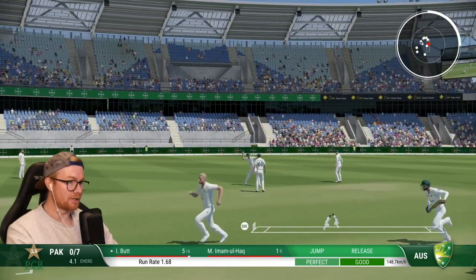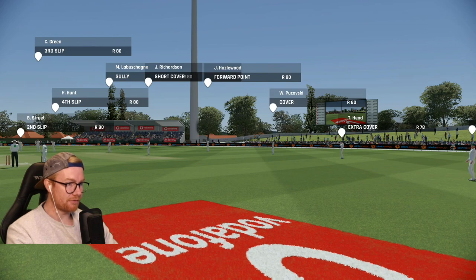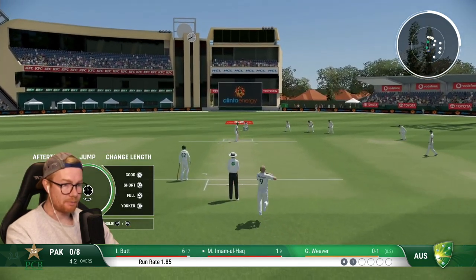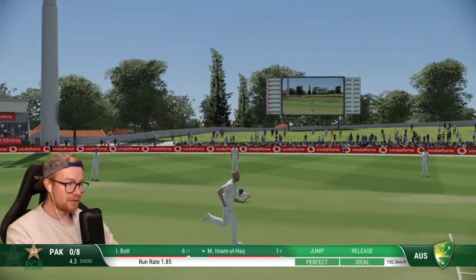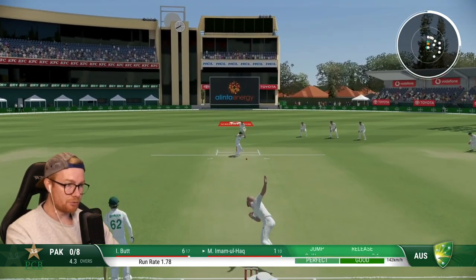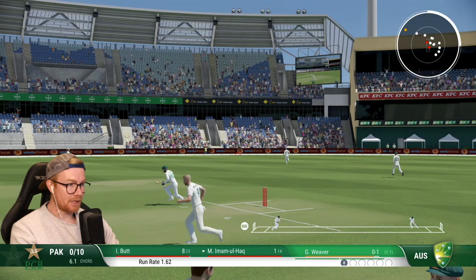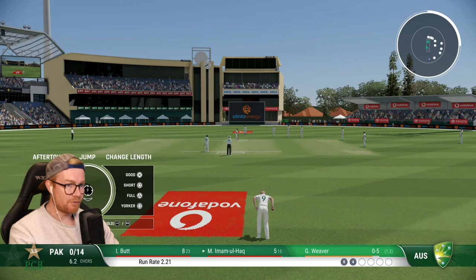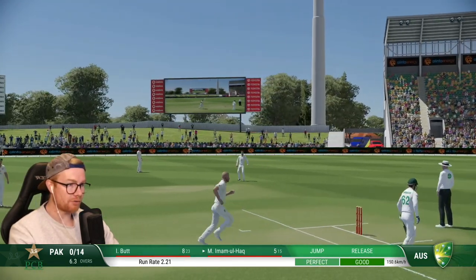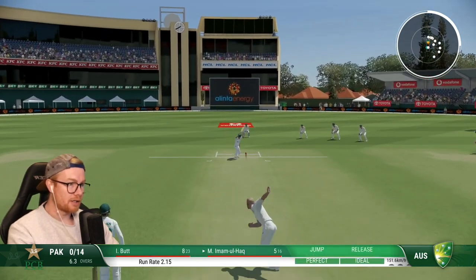Oh they're going for it - that's a run out! That is aggressive. Look at that field - it's pretty staggered but you've got five or six players right there and they take that on. That is risky but you've got to respect it. The plan of shots could get interesting on this pitch, hoping it jags a bit and we can pick up a couple of early poles. Just swung in a bit too much there and he picks up a boundary. Short cover in there for the ones that kind of stick in the pitch.